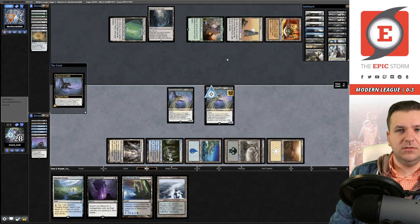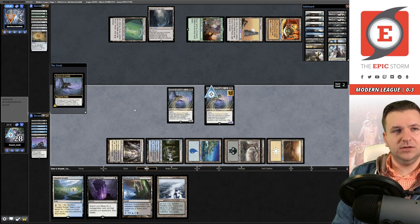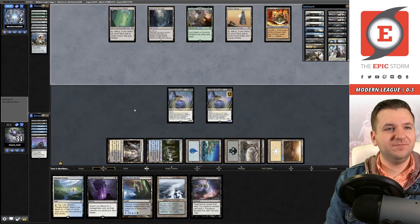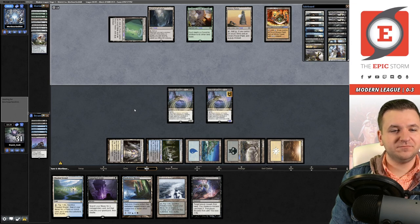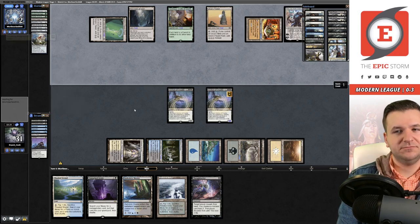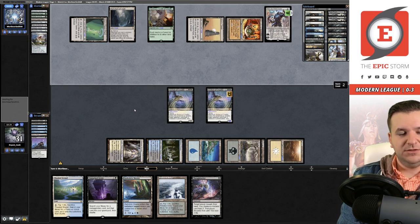We draw and try to get in there. They wisely use the O-Stone now, otherwise I'd get a trigger. We flash back Unburial Rites and get back the Archon. They drew something good — I'll jam it to beat Karn. They discard All Is Dust, meaning whatever they kept is better than it. That's not good news. Karn becomes The Great Creator and fetches a Liquimetal Coating and Ensnaring Bridge. Interesting — I can't attack.